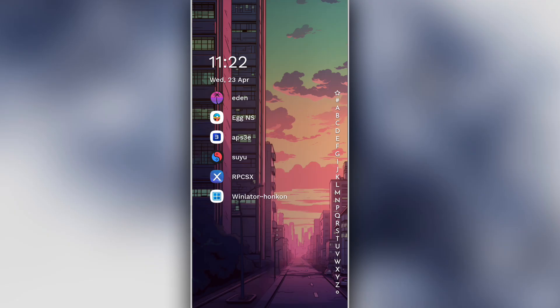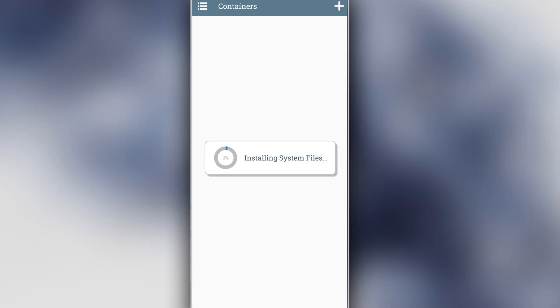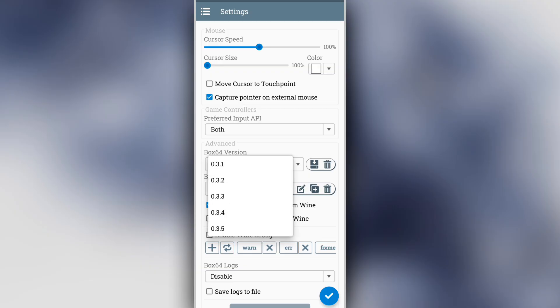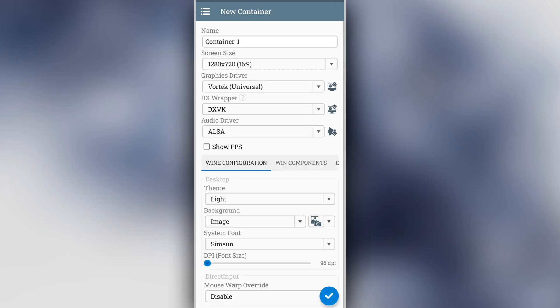How to set up Winlater Hong Kong version — step-by-step guide. Open the Winlater Hong Kong app. Allow all permissions if prompted. Tap the three-dot menu and select settings. Under box Chonset version, choose Shune.teen.panch and click the right icon. Tap the plus icon to create a new container or profile.